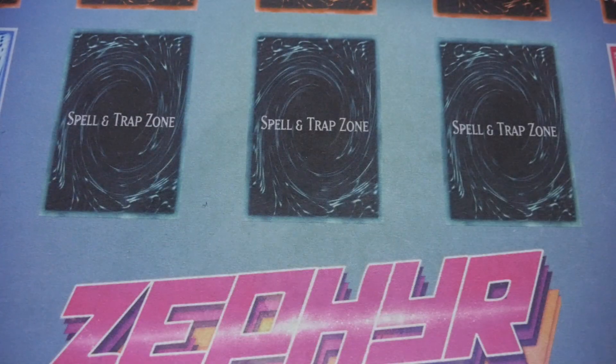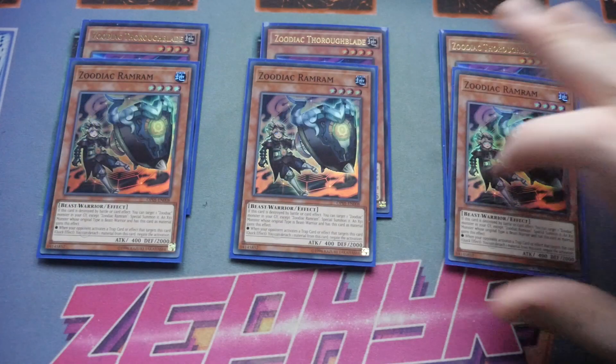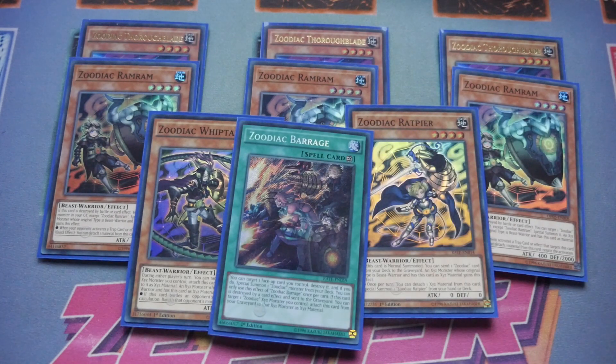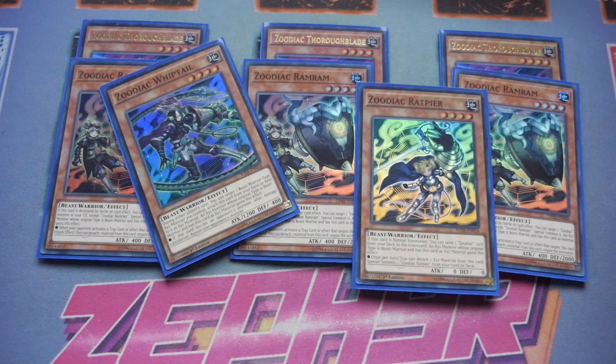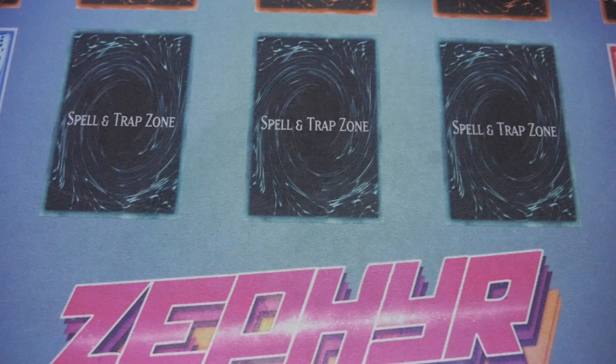My personal choice right now for going second is the Zoo Engine. Just a small nine-card Zoodiac engine of triple Thoroughblade, triple Ram Ram, one Ratpier, one Whiptail, and of course one Barrage. This engine gets you into Drident, which is a nice disruption, and by putting Drident in the extra monster zone you have the ability to set everything off. The only downside is you need to use your normal summon to get it unless you open Barrage, but it does utilise the extra deck nicely and pretty much allows you to turbo out Zeus.